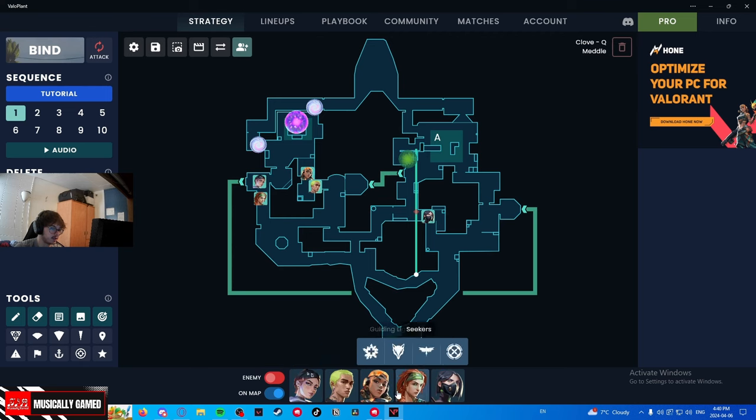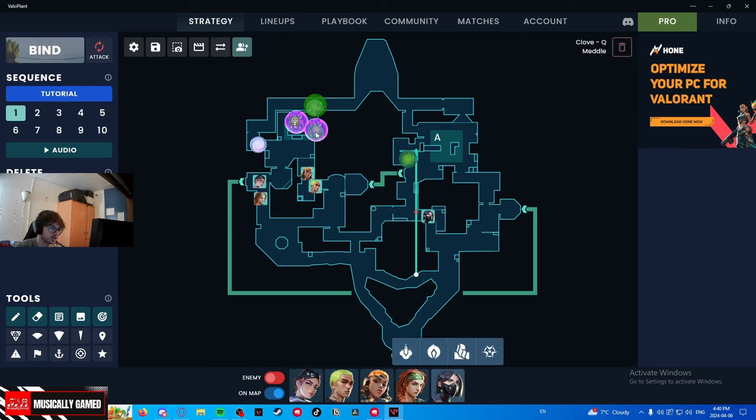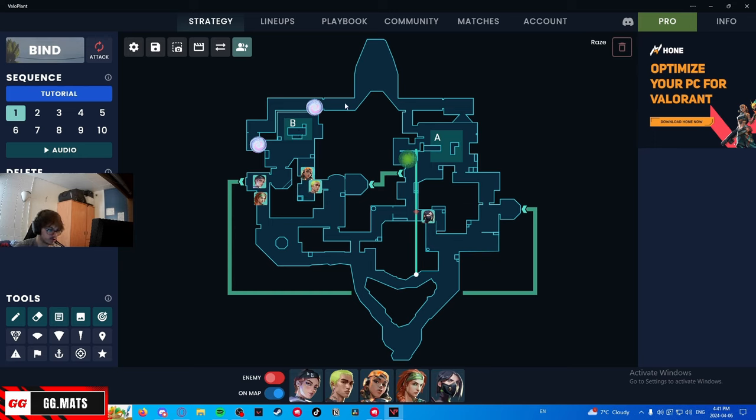So you can decay backside and combo it with a Reyes nade — pretty good. You can decay cubby, which you can also combo with a molly. There's the runout elbow, which is a bit less recommended. There's also throwing one CT to prevent the runout. But if you can land a Gecko molly there, you don't necessarily need it — you can just decay-nade backside and clear cubby by yourself. If your Viper is with you, you can also decay and Viper molly together. You just try to get the biggest amount of damage you can with the decay.